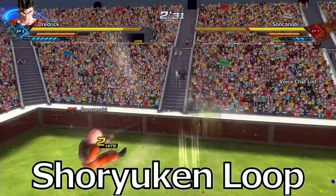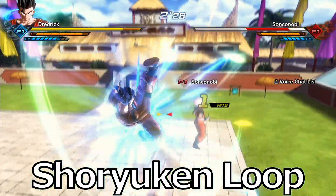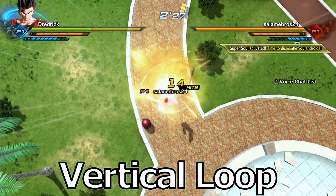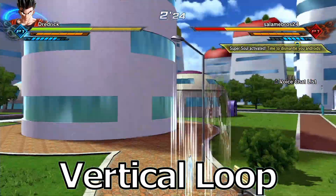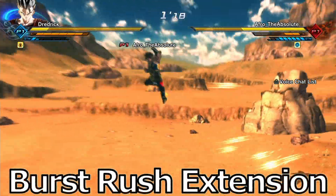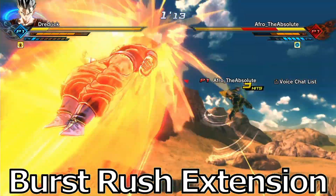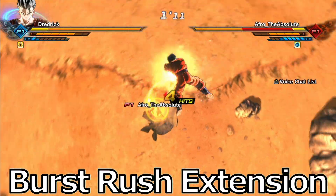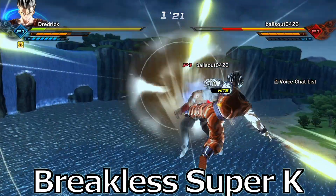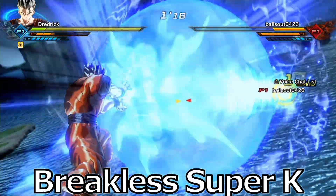This is a pretty decent example of the Shoryuken loop, transitioning into another combo. And then here we have the vertical loop without the ki blast cannon, so just using a normal ki blast to reset it at the bottom of the map. Over here you'll get a good example of that burst rush extension — pay attention to his health and you'll see he's going to lose a good chunk off of his ki blast. There were a couple ways I could have won this fight, but the stamina break with Super Kamehameha is the one we went with.